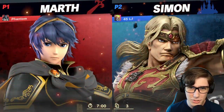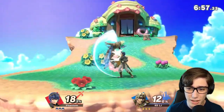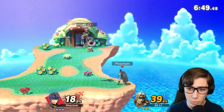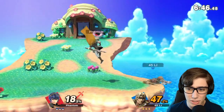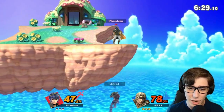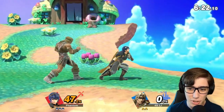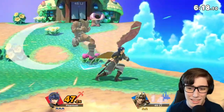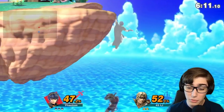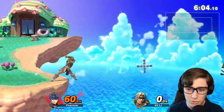Looks like we have Simon up next, and I think this could be a pretty easy one. Simon does have a lot of range, so we need to see how we deal with his projectiles — his axe and cross. So far I think we're doing alright. Nice forward throw. Just gotta be careful, hit him once, make sure he's not in range of that whip, and then we'll be good. His recovery isn't that good horizontally.